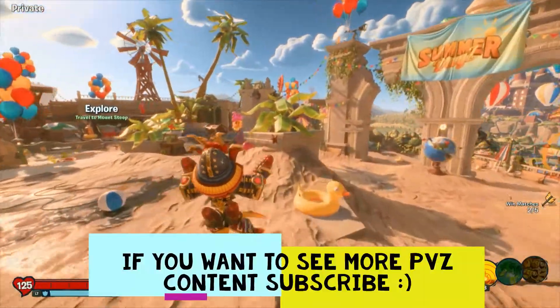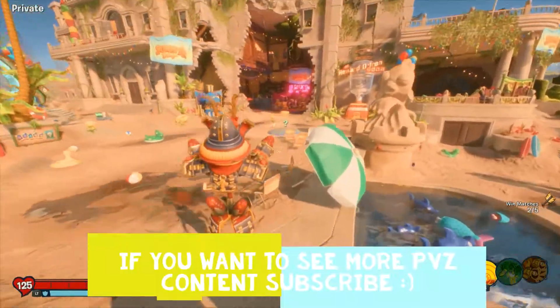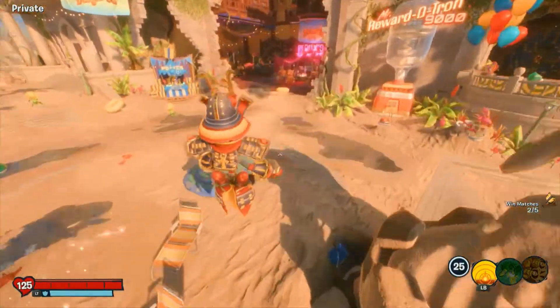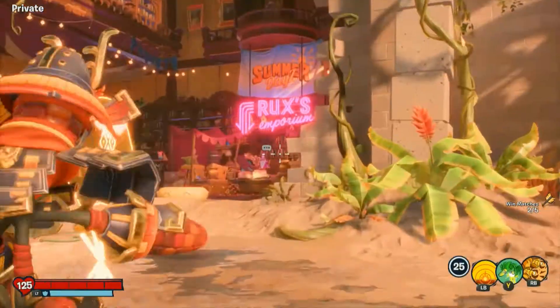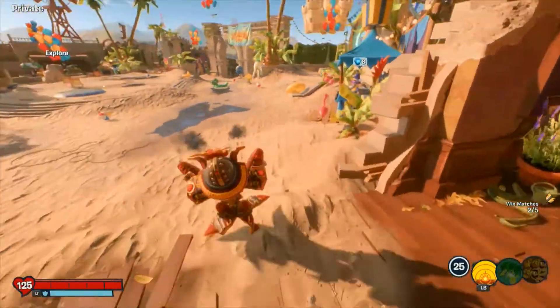Hello and welcome to another one of my videos, back on Plants vs Zombies Battle for Neighborville. Today we are going to be showcasing our second legendary upgrade, which is the Shogun Guard. We've already done the Brainy Ambassador — we did that a while ago — go check out that video if you haven't already.